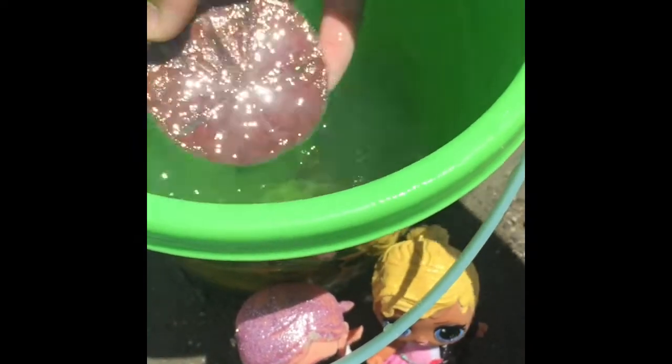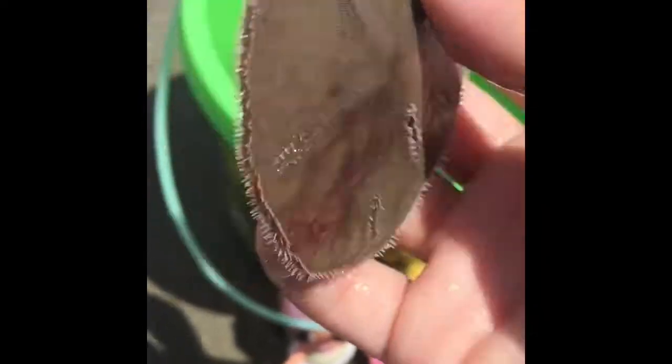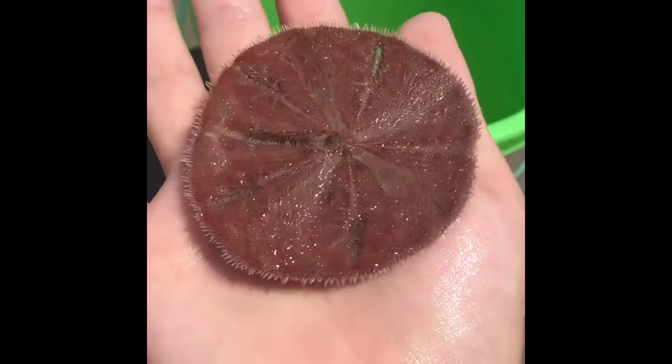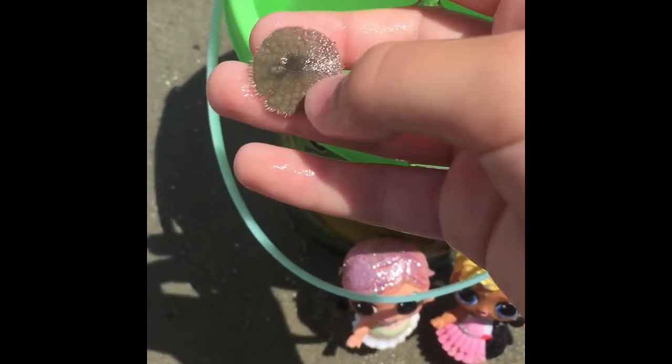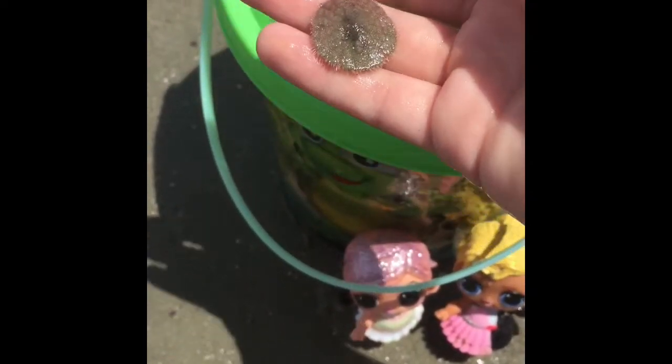These sand dollars are alive and they have these little tiny hairs — do you see that? Around their body and on the bottom. And those are basically like their legs. You can see it still has those legs on the bottom and on the sides.